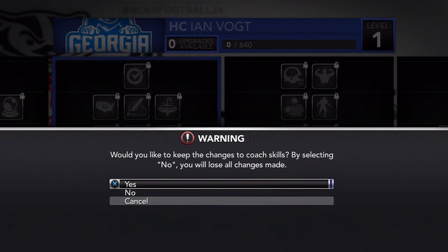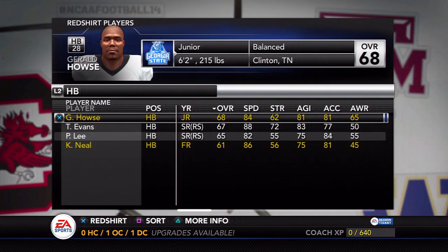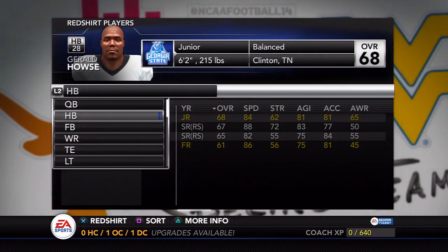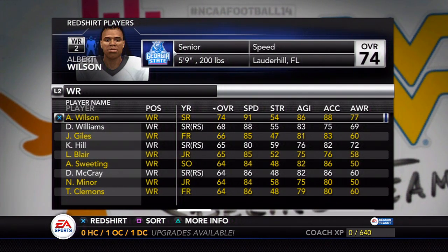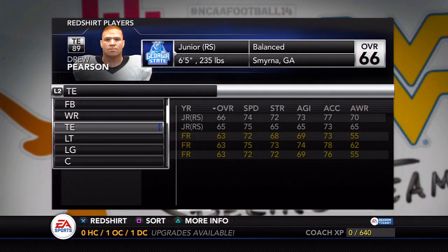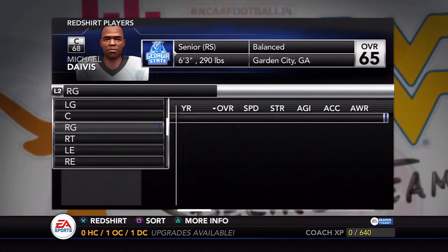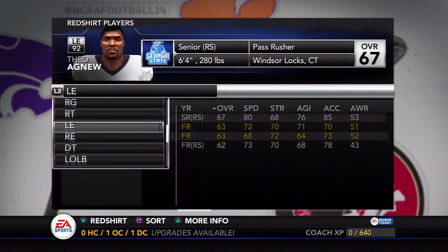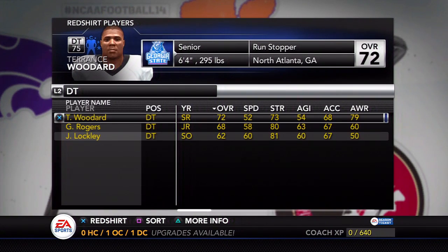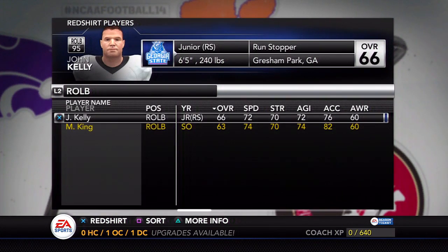We're going to get into some recruiting here in a little bit. You're going to take a look at our depth chart from the redshirt player screen. My strategy with recruiting is to look for positions that have juniors and seniors on them — those are the positions you want to target recruits from. I saw I had two senior receivers, two sophomore quarterbacks, and literally my entire offensive line was seniors. So I definitely need to go hard in the offensive line. A lot of my secondary had seniors too, so I need to look at some recruits there. I should probably work on my front seven a little bit more as well.